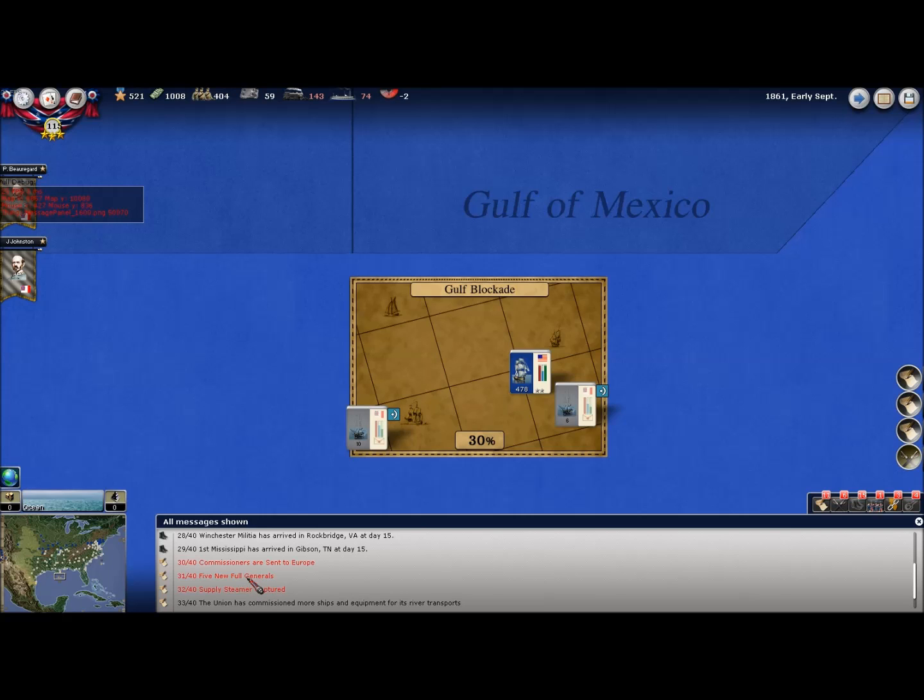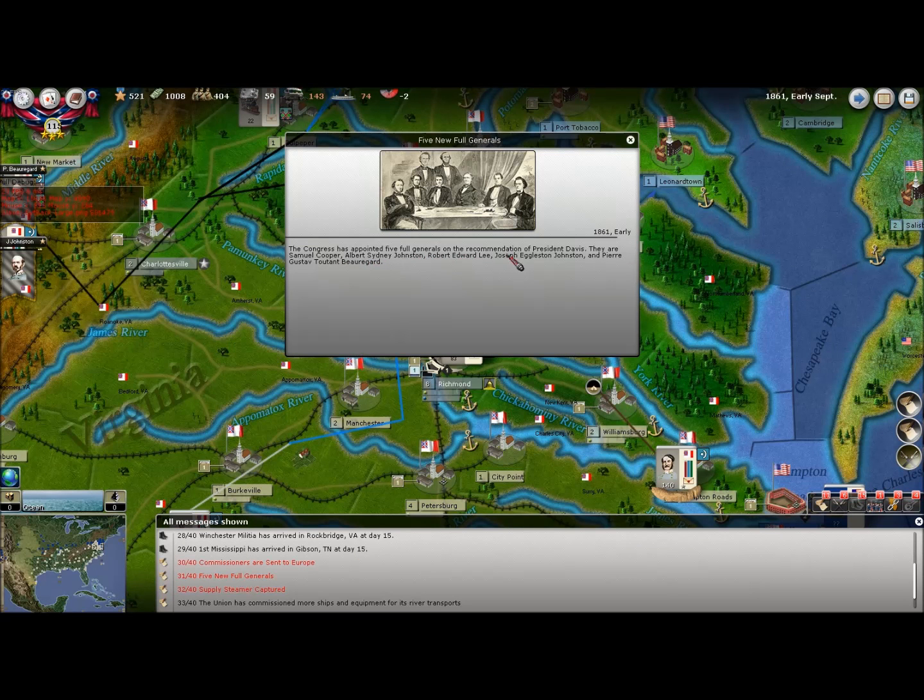Five new full generals. That means I should get Albert Johnston here pretty quick. Then Robert E. Lee, but I know Lee — I won't be able to move him for a few turns, he'll be just stuck in Richmond. I've already had Johnston and Beauregard for a while now.